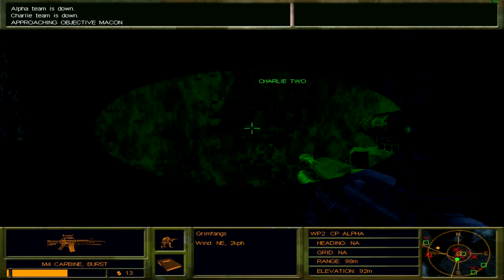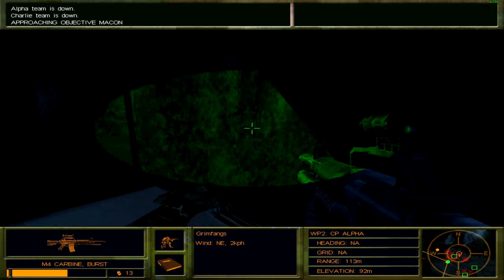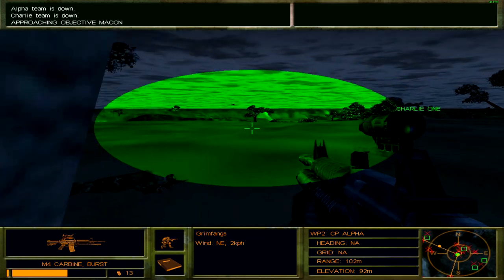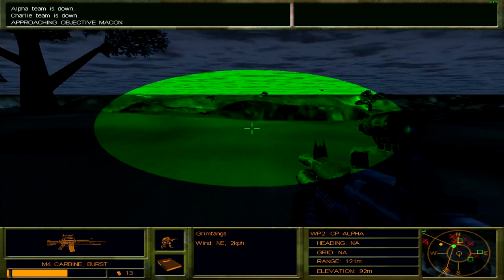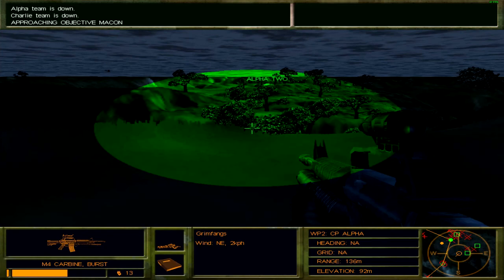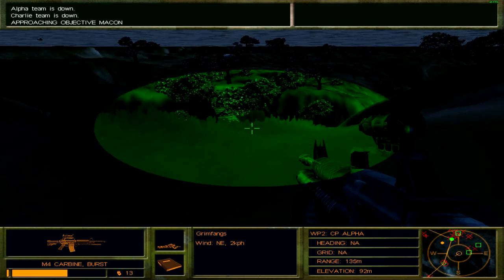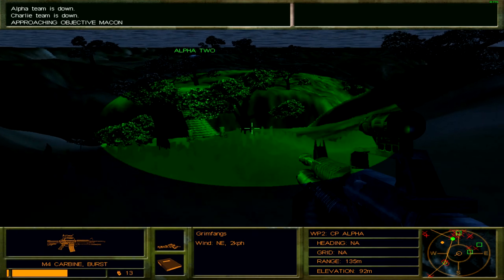Now it's time — oh there it is. All King elements, proceed to the extraction point. Roger King Six, proceeding to the extraction point now. Getting there is going to be a little difficult — bit of a challenge, because I doubt that place is not infested by enemy soldiers. There should be a couple right down here along this route — yep.